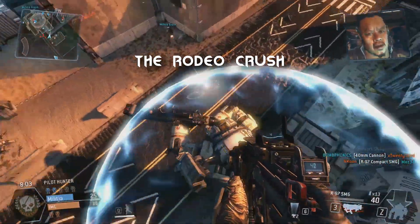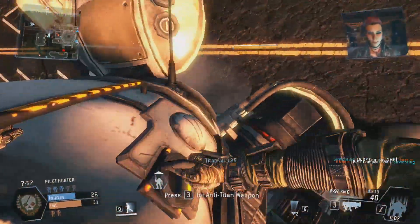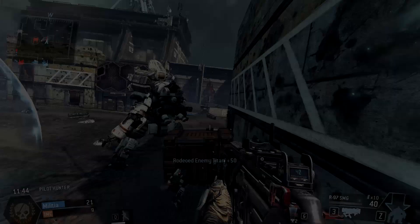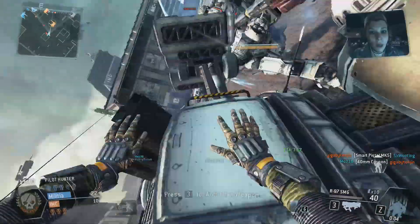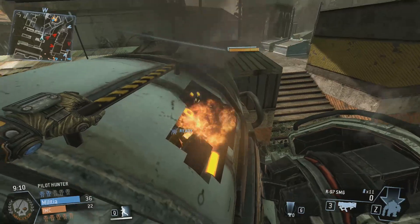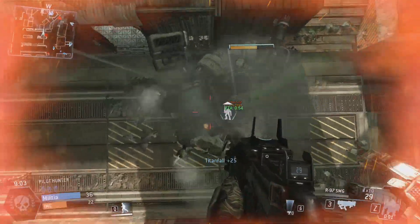The first trick I want to show you is something I like to call the Rodeo Crush. It's probably the easiest guaranteed Titan kill you can get in Titanfall. The only thing you need to do is be patient with your Titan calling. What you want to do is rodeo an enemy Titan, wait until the player gets out putting the enemy Titan into auto-Titan mode so it bends over in a stationary position, jump off calling your Titan down on top of it — make sure you get that placement right underneath the enemy Titan — and then hop back on so the enemy Titan stays in the stationary position, and down comes your Titan. Boom, guaranteed Titan kill.